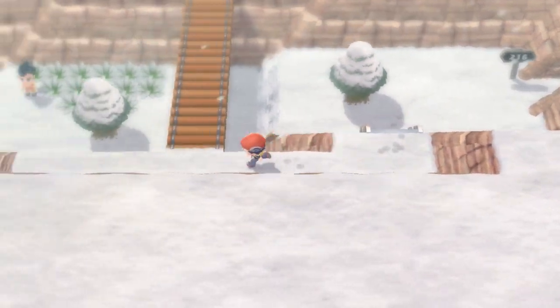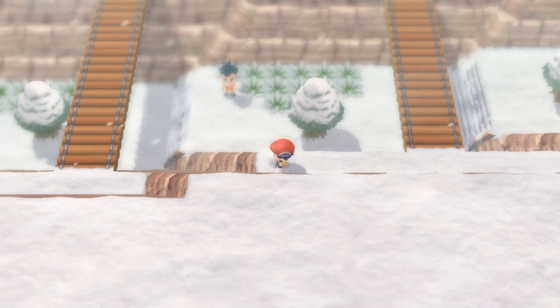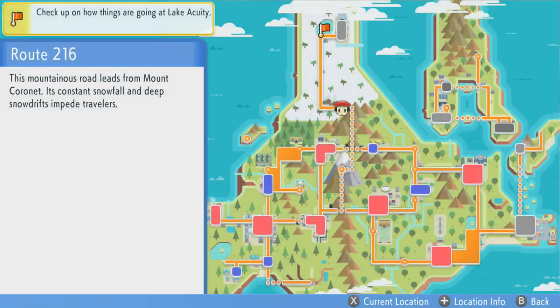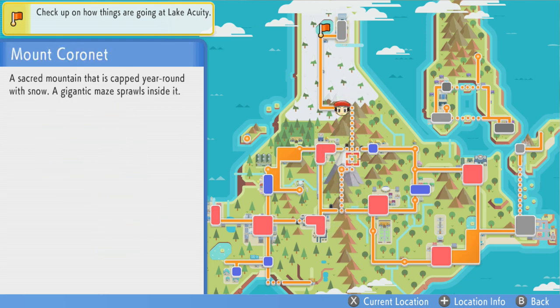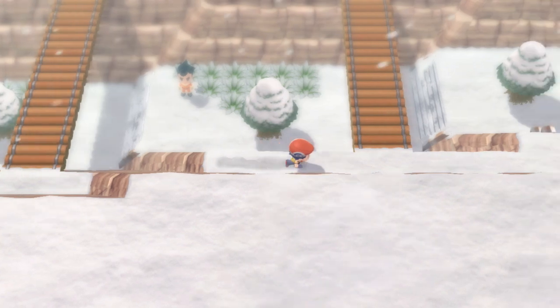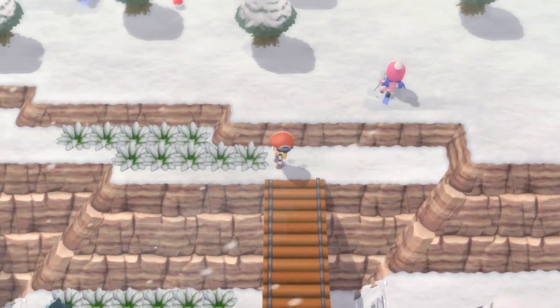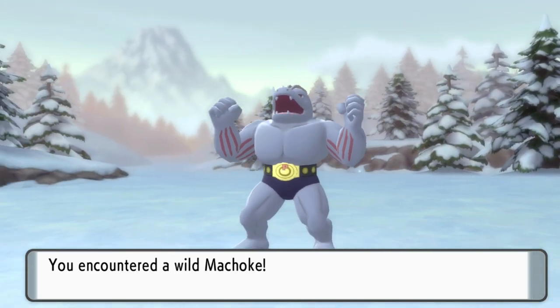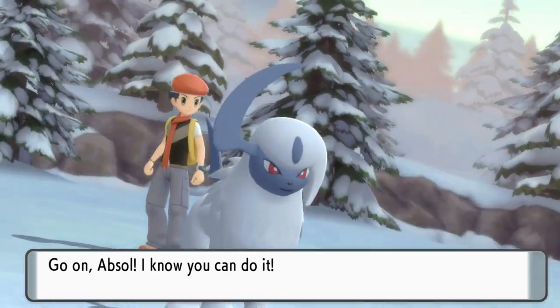We got to a wintry-looking place really fast. The map makes it look like everything's really huge — like, oh, now we have to go all across this whole big place, but it's really a very short distance. We do have a bit of a path to go here though. Well, I was just about to say we might come across some ice-type Pokemon, but no, we're finding one that's strong against ice, but not ice. It's hailing.